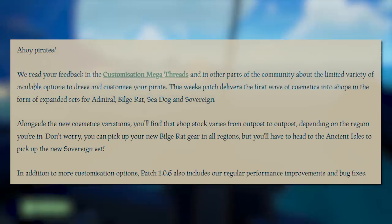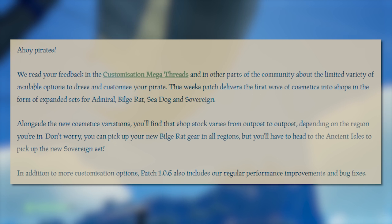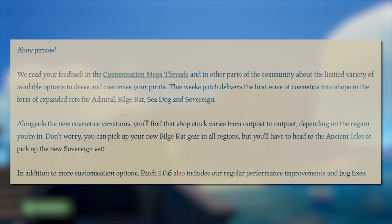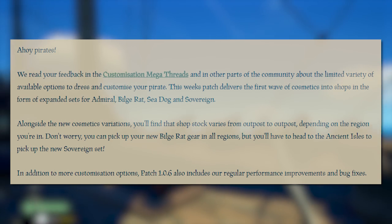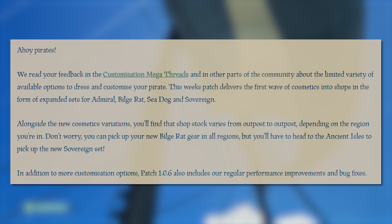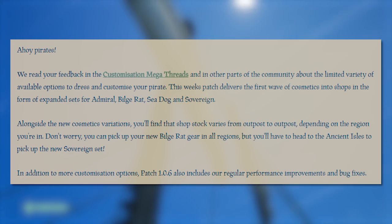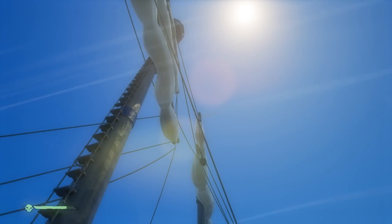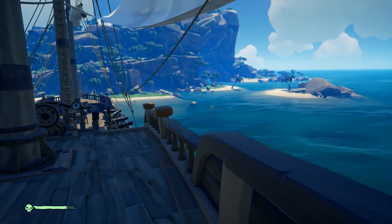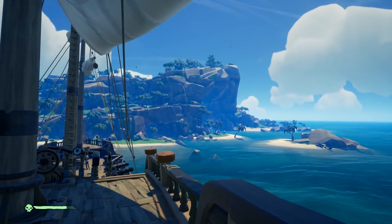For the patch notes! Ahoy Pirates! Reading your feedback in the customization megathreads and other parts of the community about the limited variety of available options to dress and customize your pirate, this week's patch delivers the first wave of cosmetics into shops, in the form of expanded sets for Admiral, Bilge Red, Sea Dog and Sovereign. Patch 1.06 also includes regular performance improvements and bug fixes.